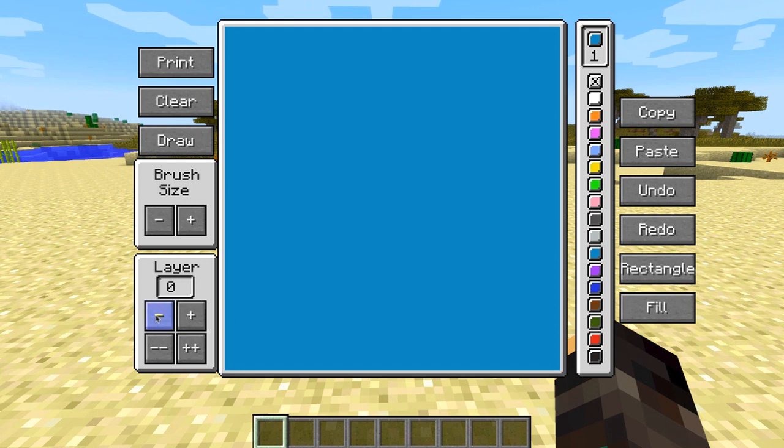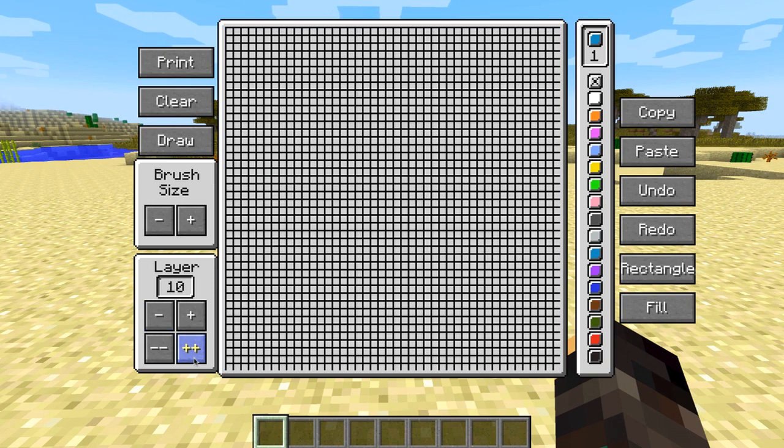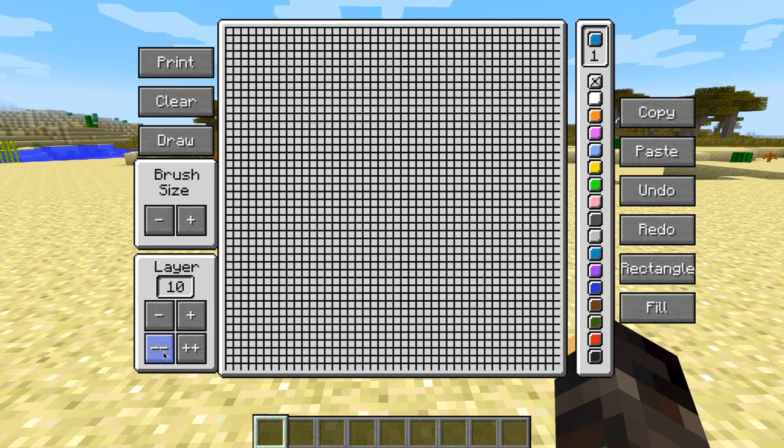To do that you use the layer tool. There's a plus and minus which moves you up or down one layer at a time. If you want something really spaced apart for a 3D element, you can choose the option that goes up 10 layers at a time. You can make these things as big and crazy as you want.